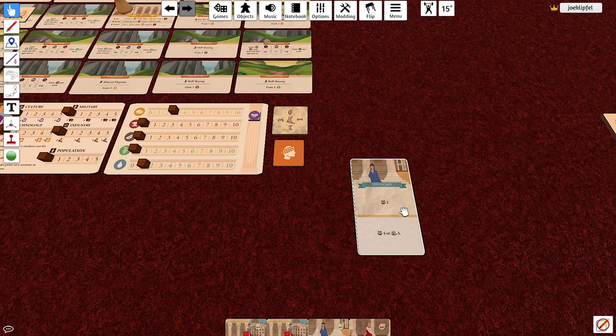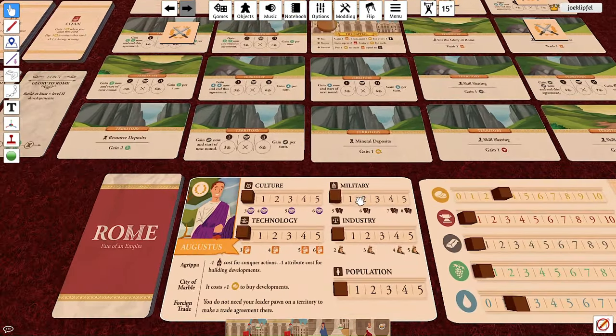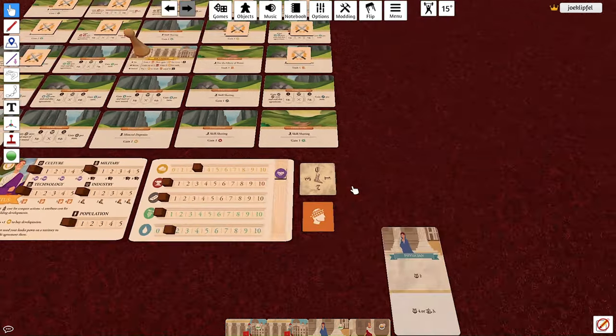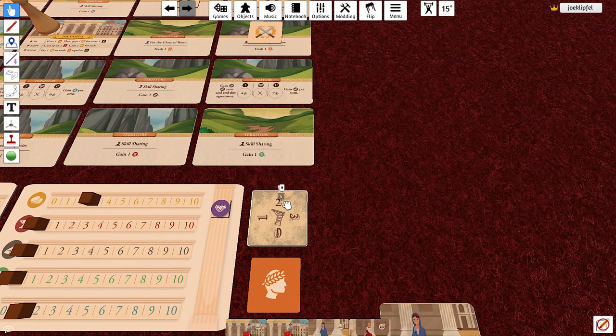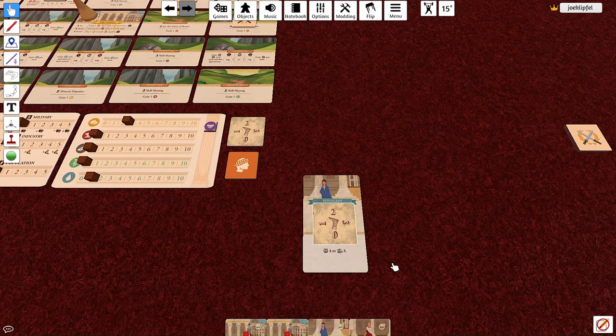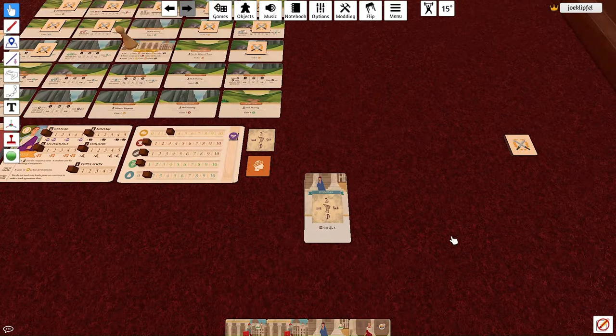You can also play a card for movement — you ignore the effect and instead drop a movement token on it. Your movement value is determined by your industry bonus track; starting movement is two. Rotate your movement tokens to show your current movement value. Each time you play a card for movement, drop a token on it, and you're limited to playing four cards for movement per round. As you spend movement you can rotate the token to track what's remaining.